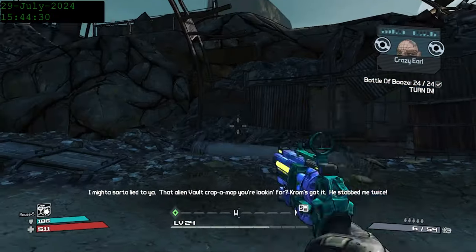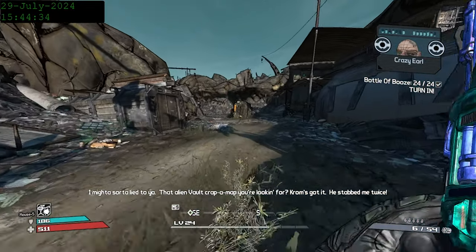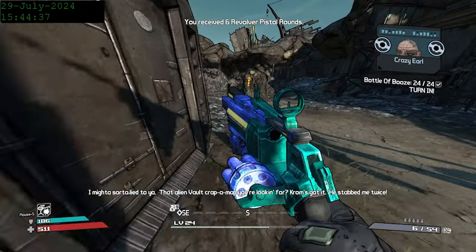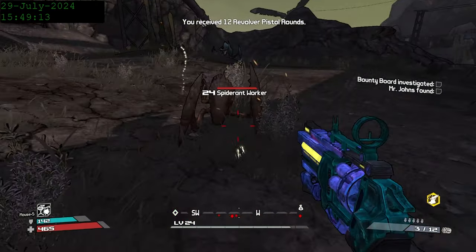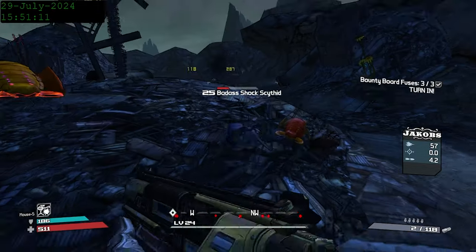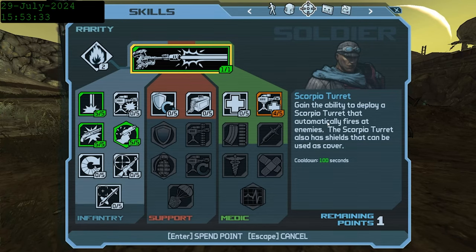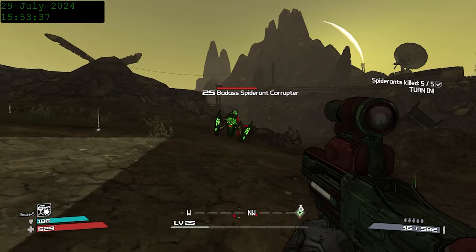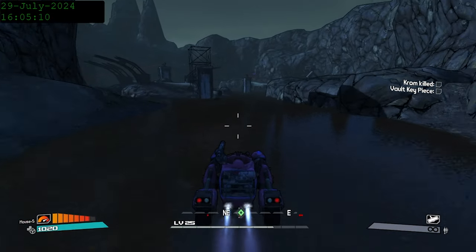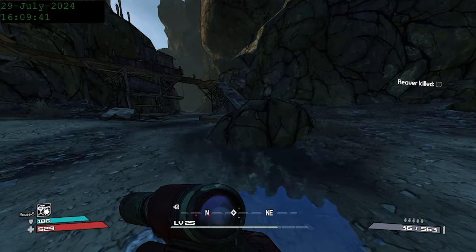After collecting those, Earl informs us that he doesn't actually have a piece of the vault key, and that it was stolen from him by Chrom — he stabbed him twice. We hit level 25 doing the Middle of Nowhere No More questline, allowing us to max out all of our important skills and putting us on level for killing Chrom. With our new weapons, we head to Chrom's Canyon. Our first stop is actually in the opposite direction from Chrom, and that is Reaver.